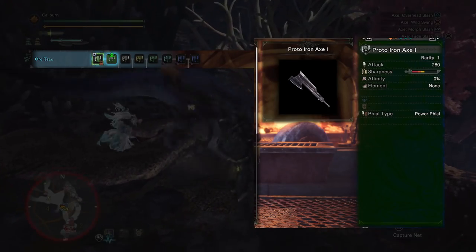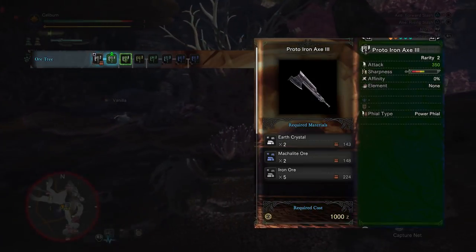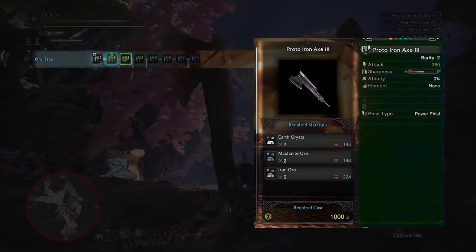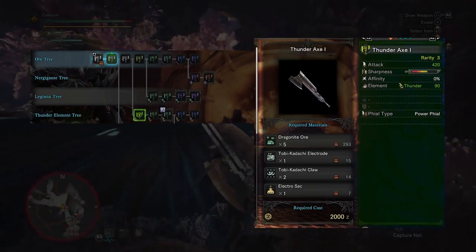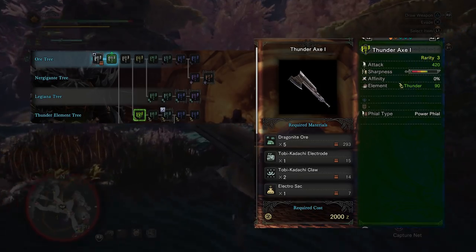Upgrade your original Proto Iron Axe 1 into a Proto Iron Axe 2 by using 2 Iron Ore. Then upgrade that into a Proto Iron Axe 3 by using 2 Earth Crystals, 2 Macalite Ore, and 5 Iron Ore. Then upgrade that into a Thunder Axe 1 by using 5 Dragonite Ore, 1 Tobi-Kadachi Electrode, 2 Tobi-Kadachi Claw, and 1 Electro Sac.